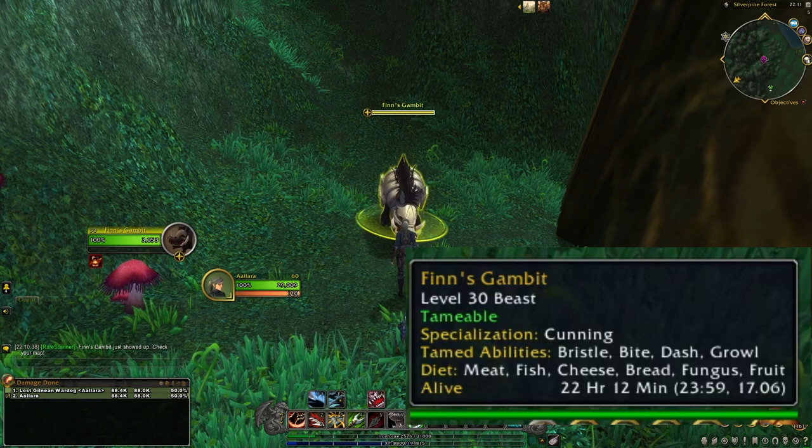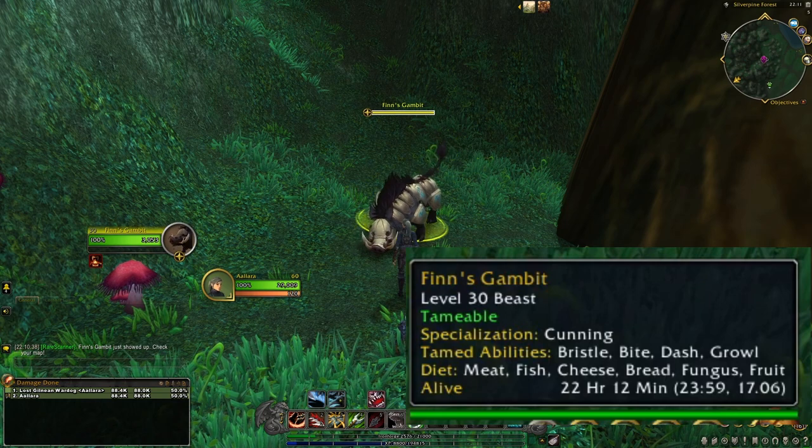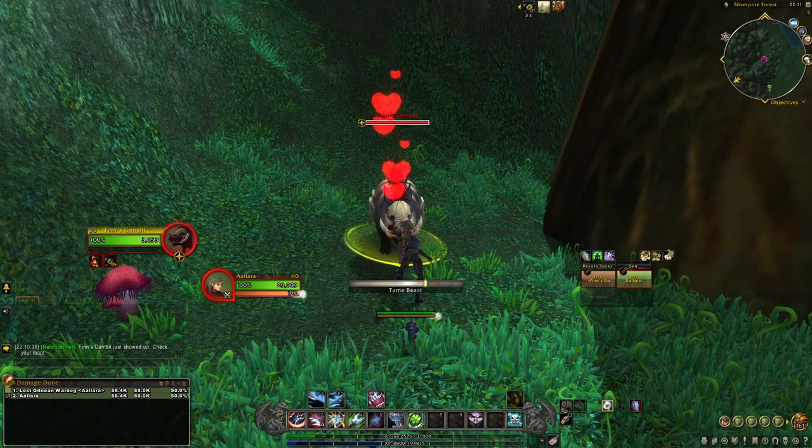His specialization is cunning. Its tamed abilities are Bristle, Bite, Dash, and Growl, and its diet is meat, fish, cheese, bread, fungus, and fruit.